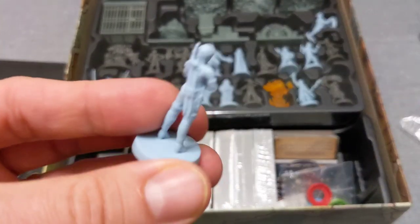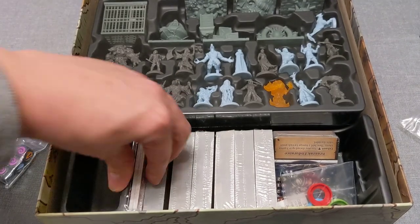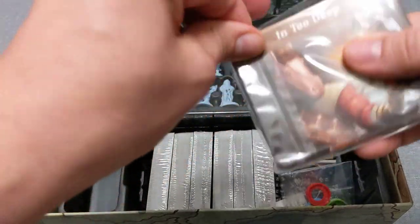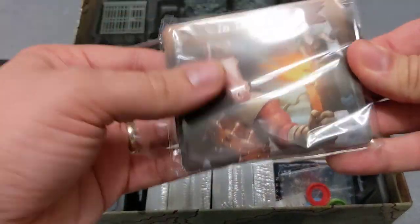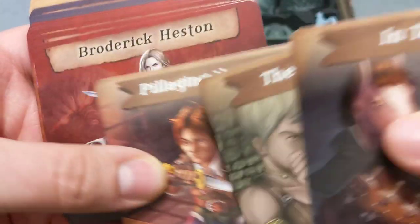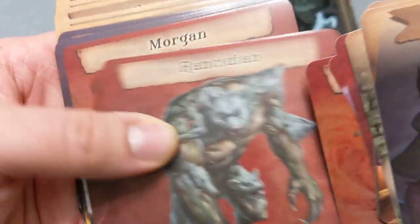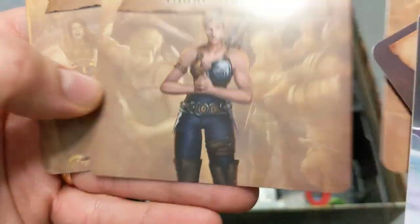That must be the rat man in person. Whole bunch of cards here. Okay, first we see the horseman, Quarantine, Boderick, Vivian, Billy the Kindler. Lots of characters in here.